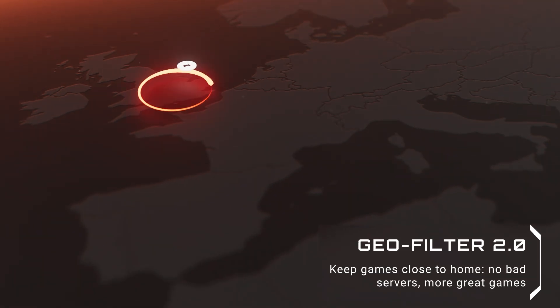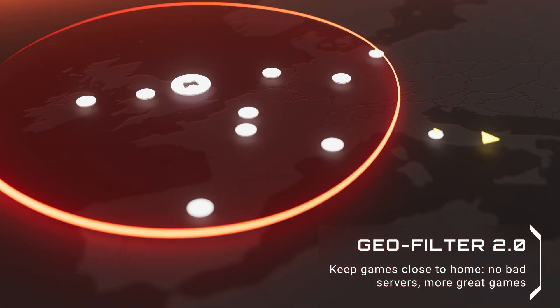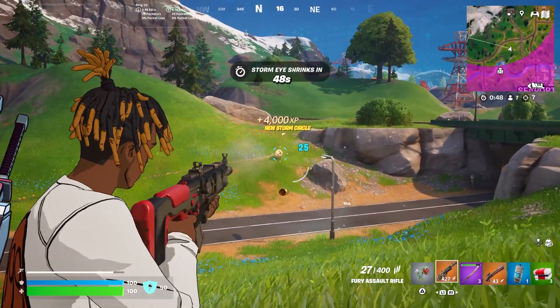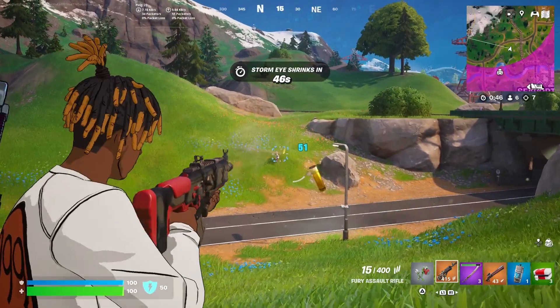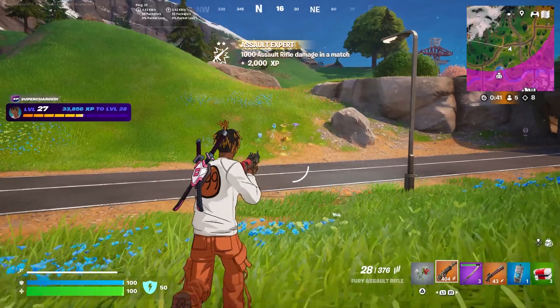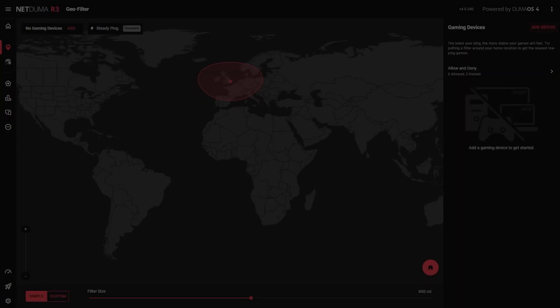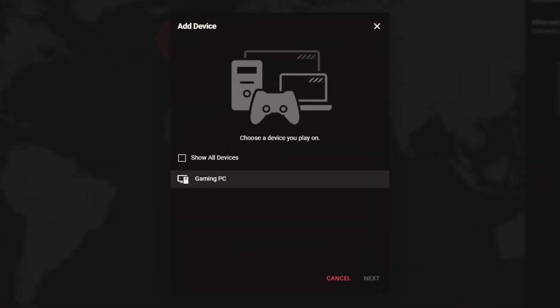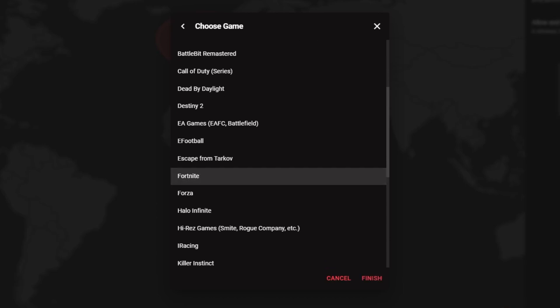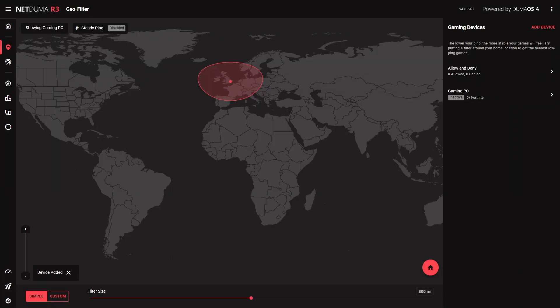First up, the GeoFilter — our most popular feature. It lets you control what servers you connect to so you can always get the best possible ping. Fortnite's matchmaking regions can contain multiple servers, and depending on your location, their ping can vary a lot. The GeoFilter allows you to choose the best ones specifically. Just add your console or PC as a device, select Fortnite, and set your preferred filter radius. Now you'll only connect to servers within that range, ensuring a low ping experience.